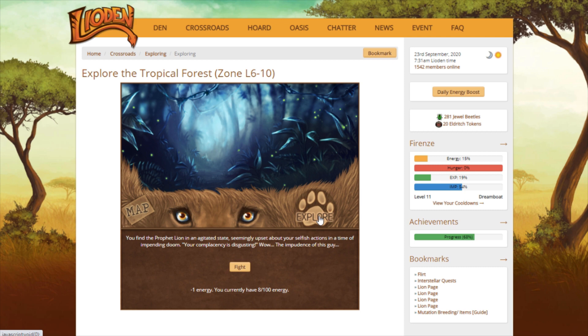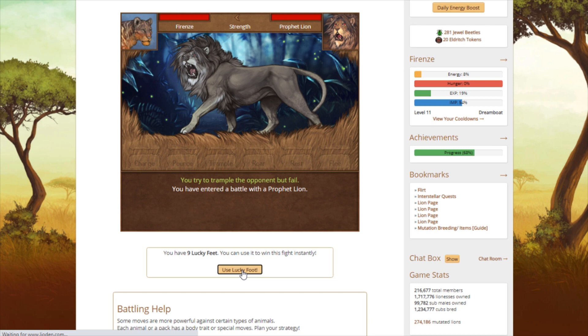Prophet Lion! Yay — found him on my first bar of energy. Use the lucky feet.